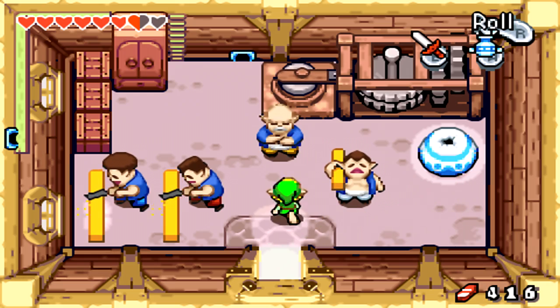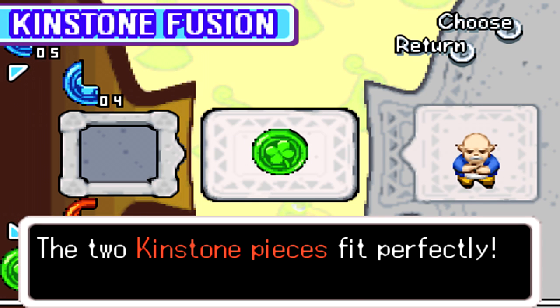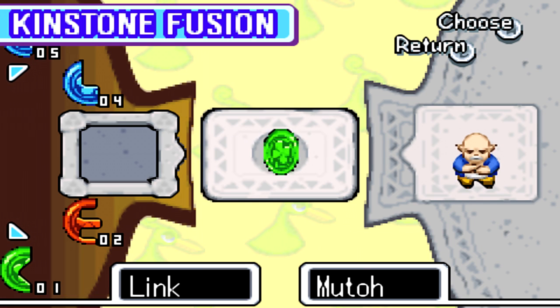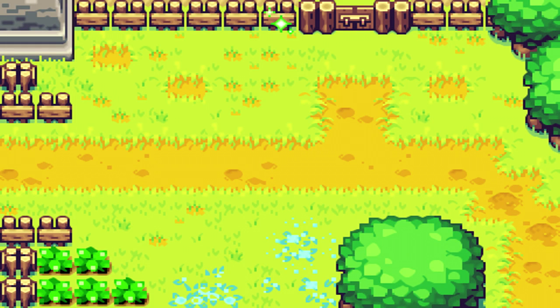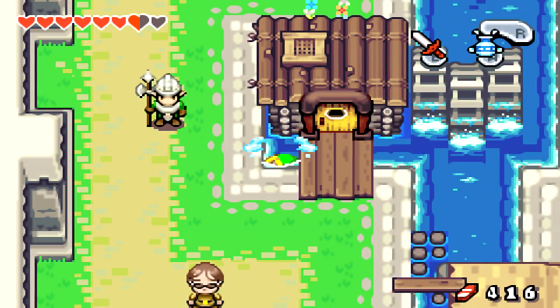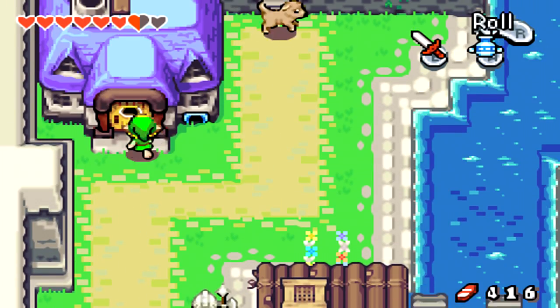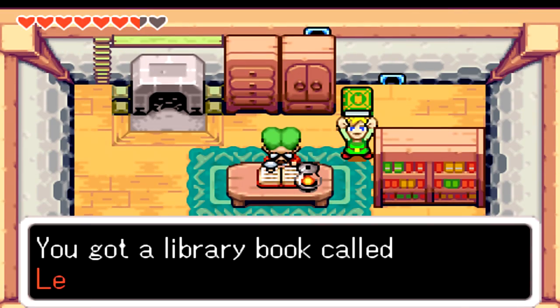Let's talk to the carpenter and fuse kinstones — this is the last one of our types, so I don't see much kinstone fusing occurring in our near future. A golden snake — that's going to drop 50 or 100 rupees. Let's go over here and pick up the book! You got a library book called The Legend of the Picori.